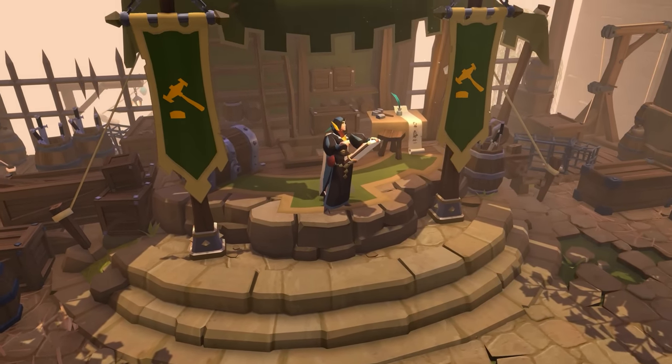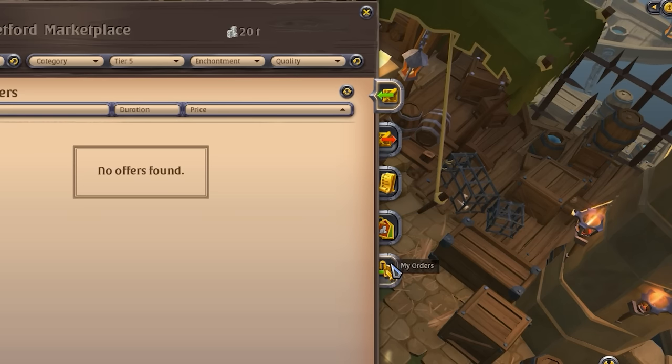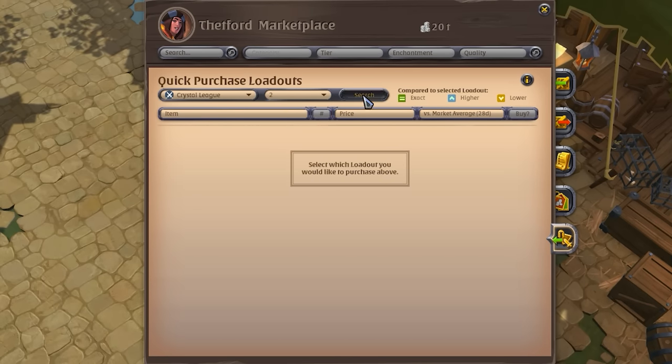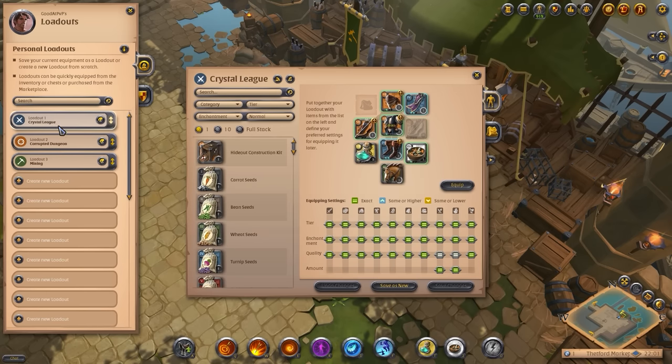Let's start off with the integration of loadouts into the marketplace. Ever since we introduced loadouts with the Call to Arms update, we knew there was way more potential to that system than just equipping them from banks or chests. So with Lands Awakened, we have expanded the system to further include the option to directly purchase full loadouts from the marketplace. When using a marketplace, you can now find a new tab specifically designed to purchase loadouts, where you can select which of your loadouts you would like to purchase and how many. The marketplace will then search all local sell orders for the correct items using the same settings that you have defined in your loadout.